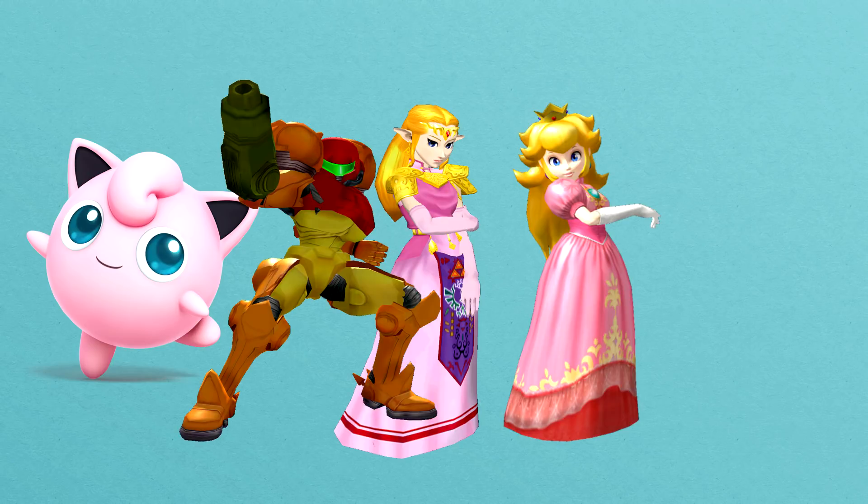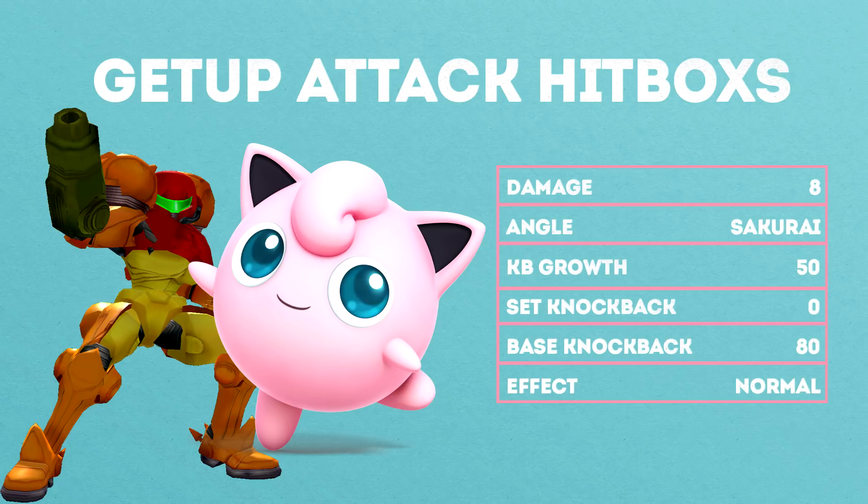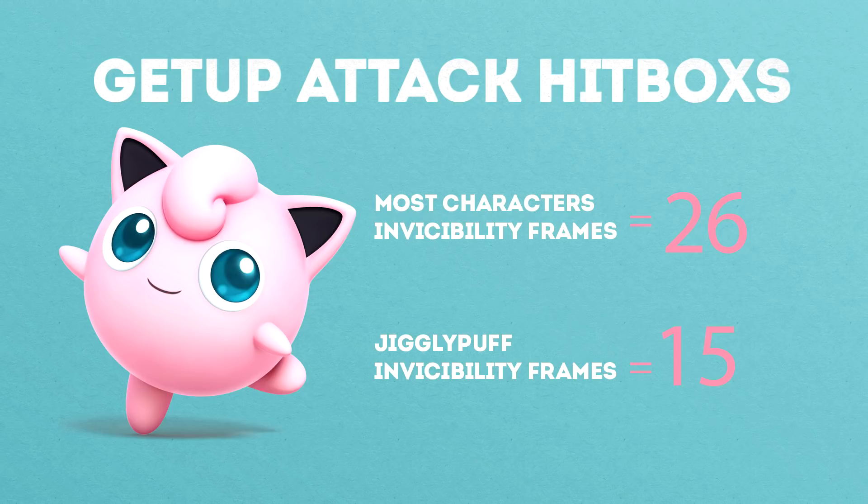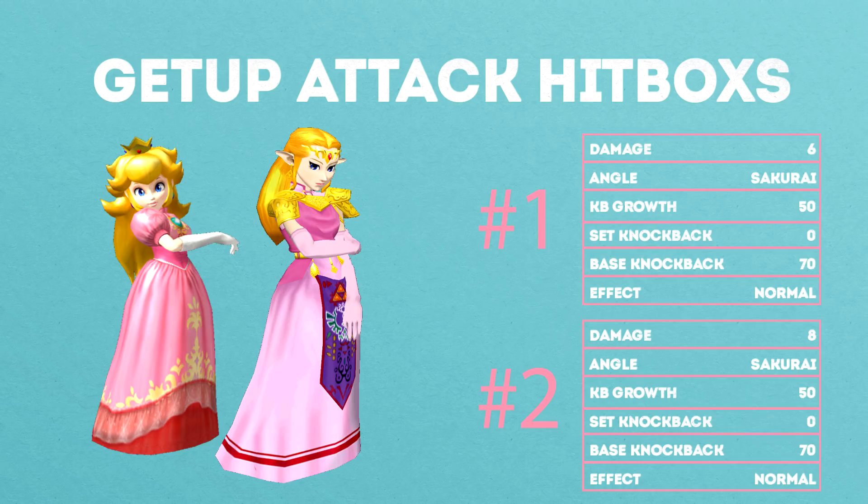The five characters that didn't fall under the 21-person umbrella are Jigglypuff, Samus, Zelda, Peach, and Mewtwo. For Jigglypuff and Samus, their getup attack is slightly stronger than most characters', which makes the crouch-canceling percent significantly lower — recorded in the spreadsheet. It's worth noting that while Jigglypuff's getup attack is stronger, she only has 15 frames of invincibility on her back getup attack while most characters have 26, so it's a trade-off. For Peach and Zelda, their getup attacks are quite a bit weaker than standard, so you could learn the 21-out-of-26 percents and just add them on top. Mewtwo is slightly stronger than most but weaker than Puff — he has a unique electric effect on his getup attack, much like Captain Falcon's Knee, and falls in a weird range where you'd need to learn character-specific percents.